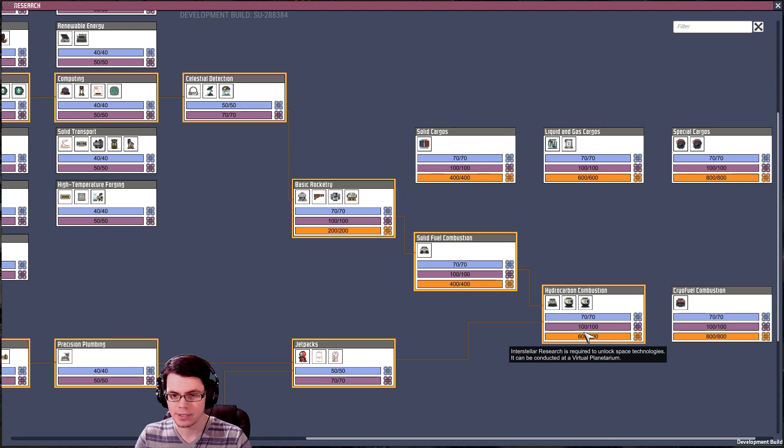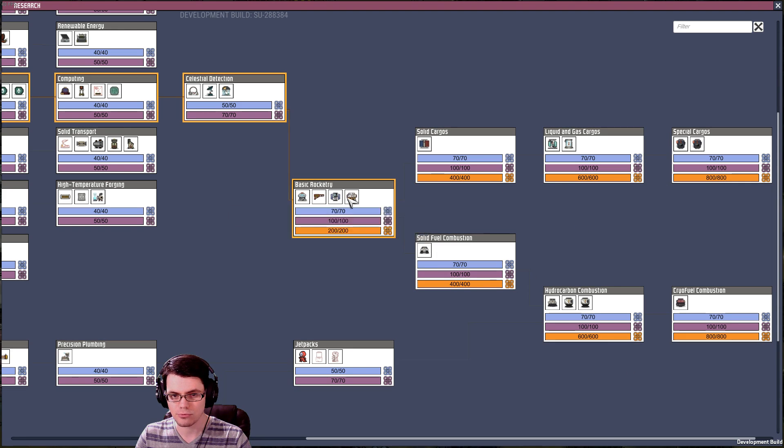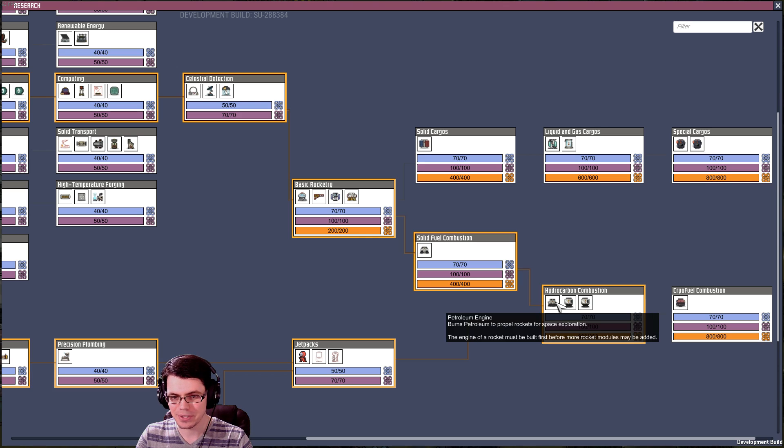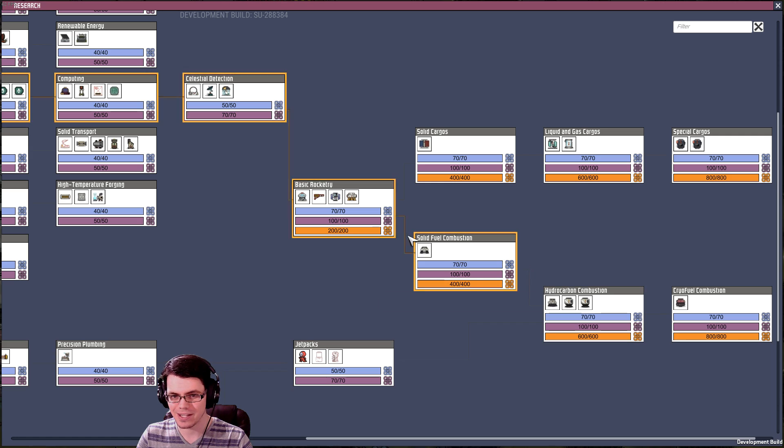Rather than simply having rockets, we now have many rockets. Your steam engine is actually the first thing you get — you don't reach the petroleum engine until later on. So we'll see if we can get a steam rocket off the ground; that would be pretty good.